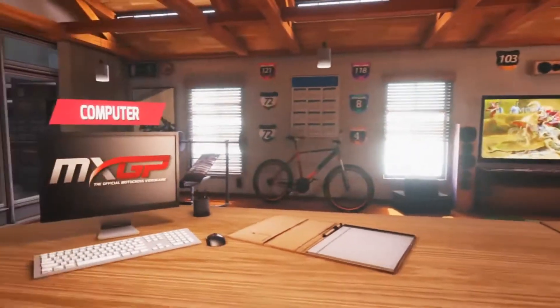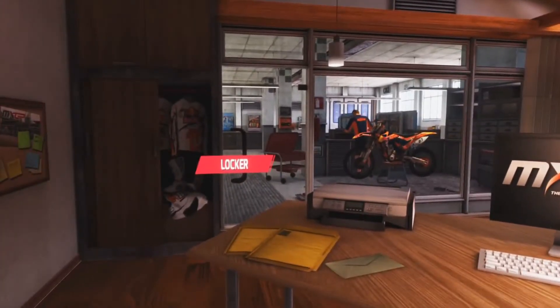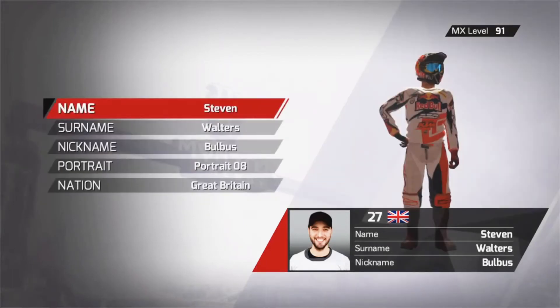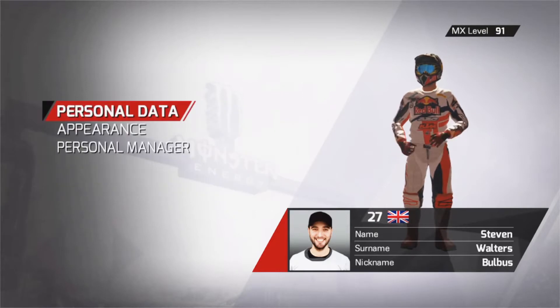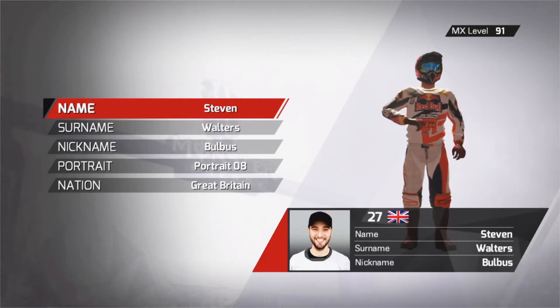So coming here, this is your area where all your gear is and your info. There's a locker here — this is where you can change your helmets and so on, your name and criteria and so on. Just press X on them if you need to change. That's my criteria there.